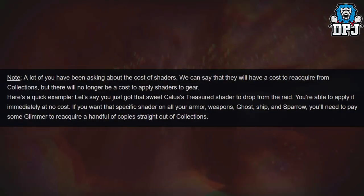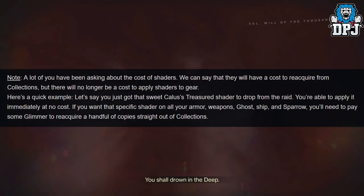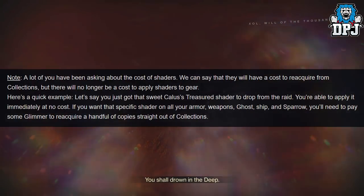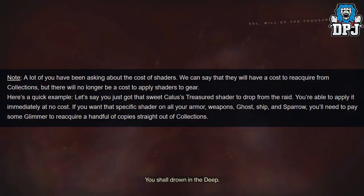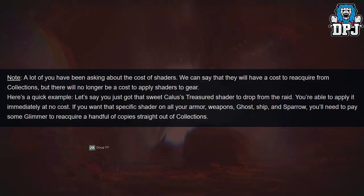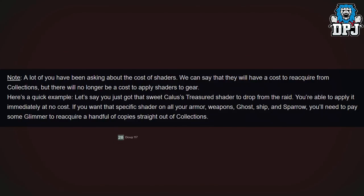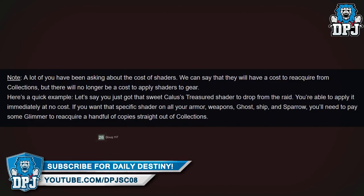Shaders will have a cost to reacquire from collections, but there will no longer be a cost to apply shaders to gear. Here's a quick example: if you get the Calus's Treasured shader from the raid, you'll be able to apply it immediately at no cost. If you want that specific shader on all your armor, weapons, ghost, ship, and sparrow, you'll need to pay some Glimmer to reacquire additional copies from your collections.